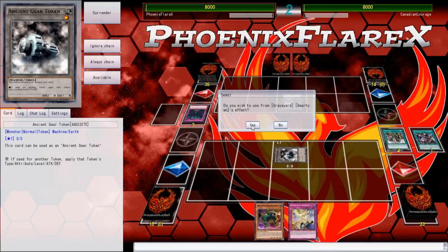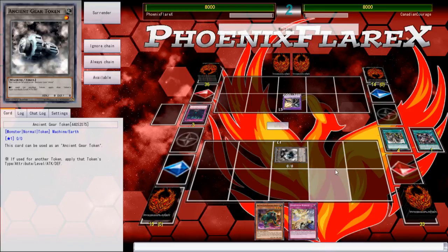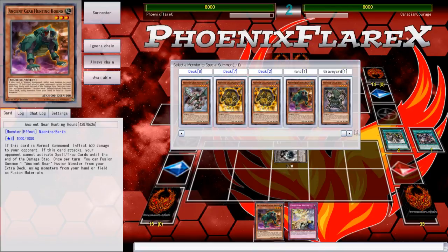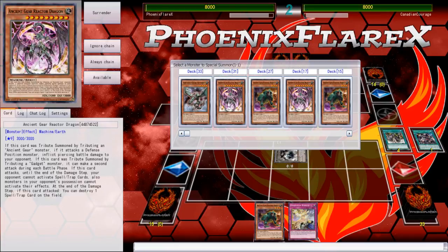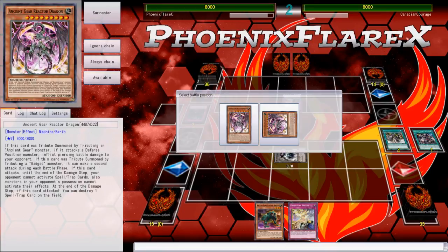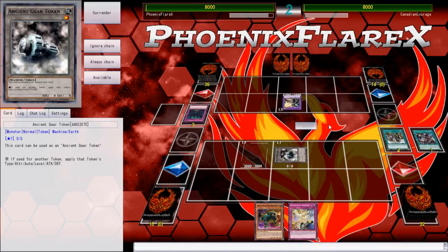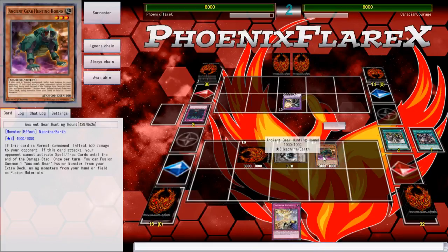You get a token, which is neat, but then you get to trigger your Geartown and summon something. I probably would have summoned Wyvern here — I could have gotten a search, made Ancient Gear Chaos Giant, or tribute summoned for Reactor Dragon to give it piercing — but I hadn't set my Dimensional Barrier first, and Wyvern prevents you from being able to set cards after you activate its effect for the rest of the turn, so I decided to just go straight into Reactor Dragon.